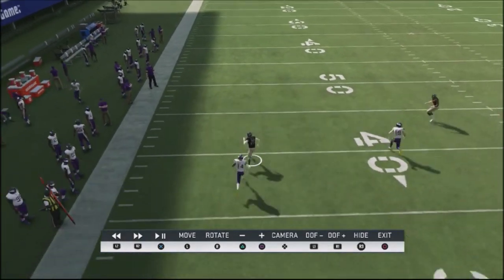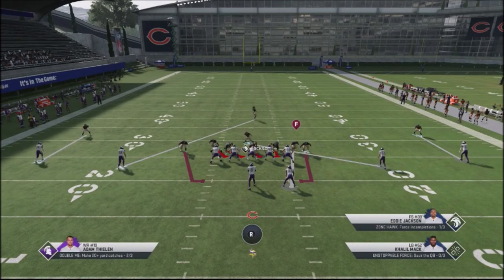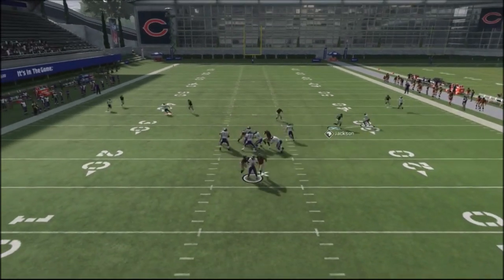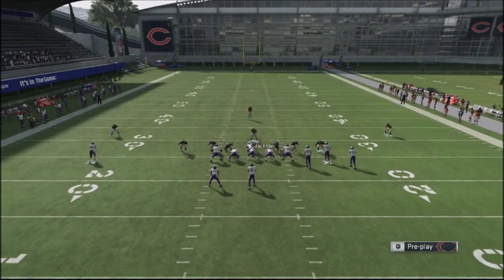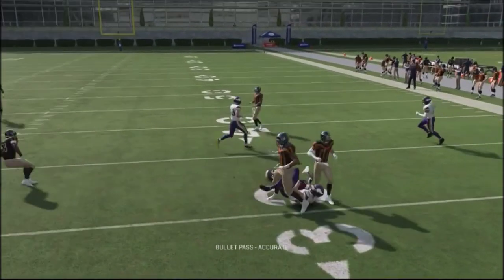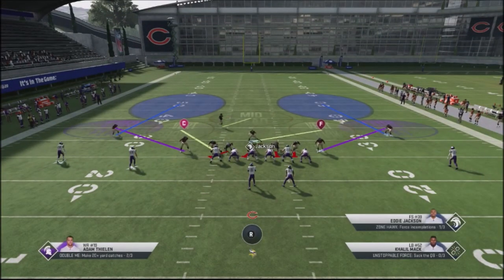Obviously this is vulnerable to man adjustments, but that's where you go ahead and disguise your coverages against them. Base align, cubic contain, and hover over the center — really easy to set up. If you want to make adjustments and bring guys down in the box, you can do that if you've got time. And you can see the pressure just comes in hot. What's cool about this is that you've got it set up, but you can also jump into a cover three really quick, make quick adjustments, and jump into different types of coverage against your opponent to mess up their reads. That makes it very difficult for them to make the right choices.